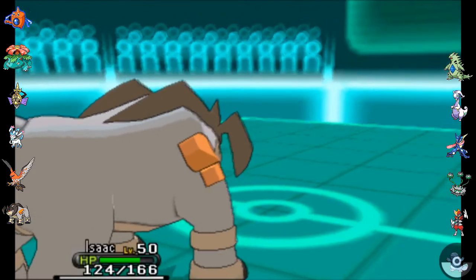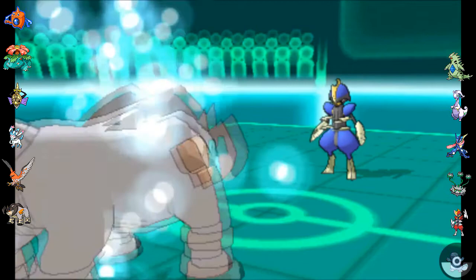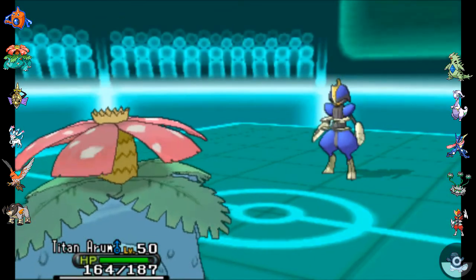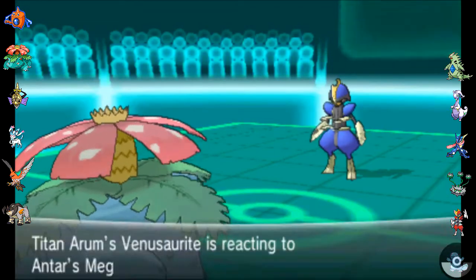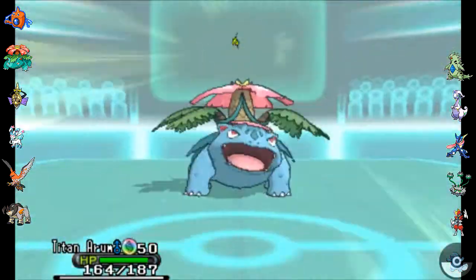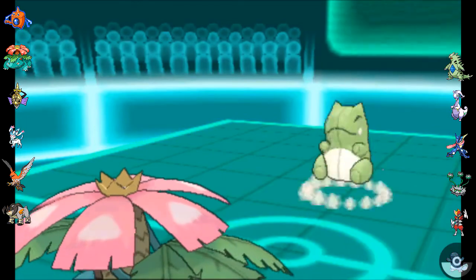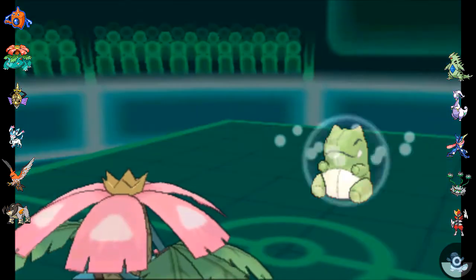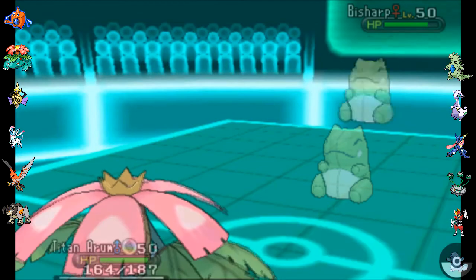Now maybe you could argue I would have been better off switching into Venusaur there, but I go out into Venusaur here — it's named Titan Arum. You should Google what a Titan Arum is, it is totally awesome. I'm going to Mega Evolve because it's a free Mega Evolve, and I'm gonna put this thing to sleep with Sleep Powder. If it doesn't miss I should be fine — and he's got the sub. It's a sub Bisharp. I'm not sure how common Substitute is on Bisharps; before this match I hadn't really seen Bisharps use it, but I feel like I could have played smarter.